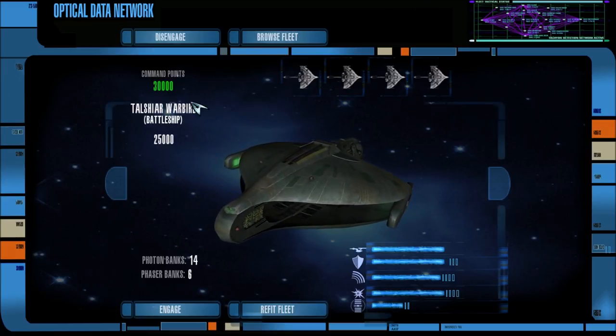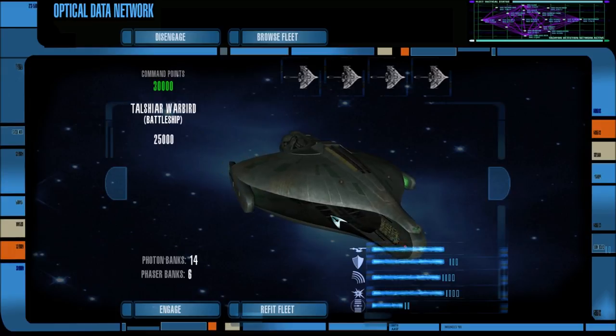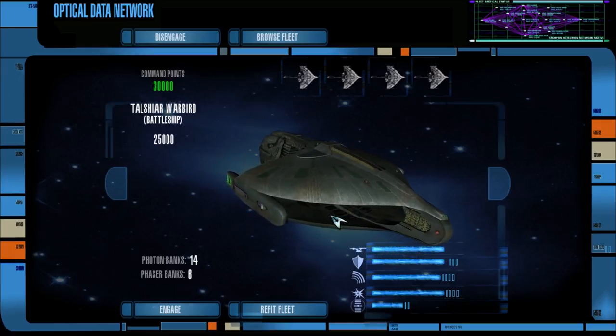That maxes out our fleet number. On the enemy side, we have one Borg Wolf 359 cube, two Dominion Heavy Warships, three Dominion Battleship-class vessels, and two Borg Obelisks, along with eight Jem'Hadar attack fighters. Those should wreak a lot of havoc on our fleet.